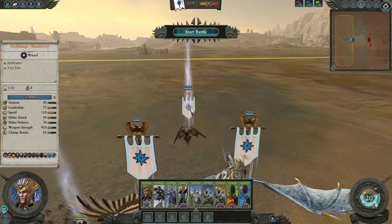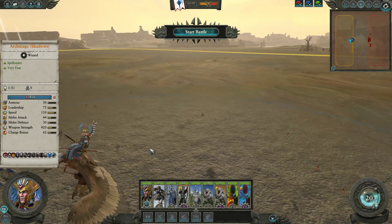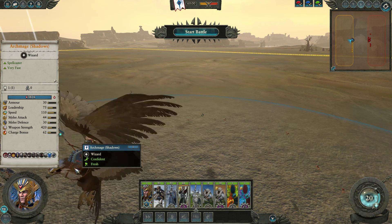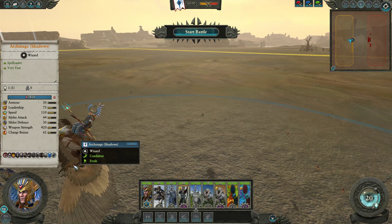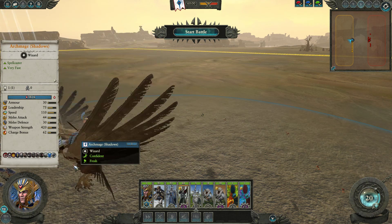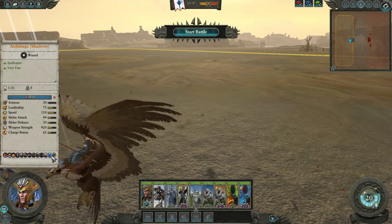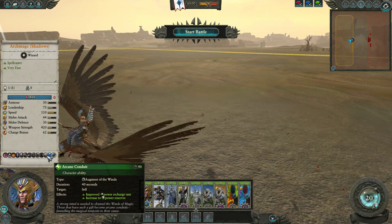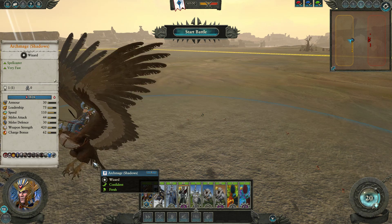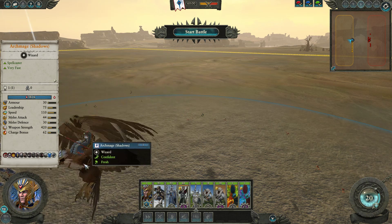Next up we have the Archmage — the new lord variant that is coming in, long awaited. They come in with all 8 generic Lores of Magic as well as the Lore of High Magic, and these ladies are very powerful. Dirt cheap — on a horse with 3 spells you can get an Archmage for about 1,200 gold, which lets you do some insanely wide builds. Lore of Metal lets you go with super wide builds because you can compensate for the lack of AP on cheap high-elf troops. You still get decent Winds of Magic from Arcane Conduit, especially stacked on top of the Book of Hoeth. They can also take a Dragon, Eagle, or Ethanollaw Chariot as mount options.